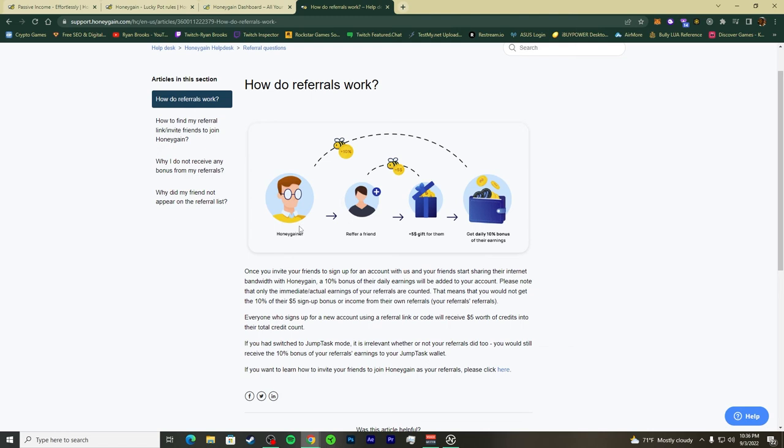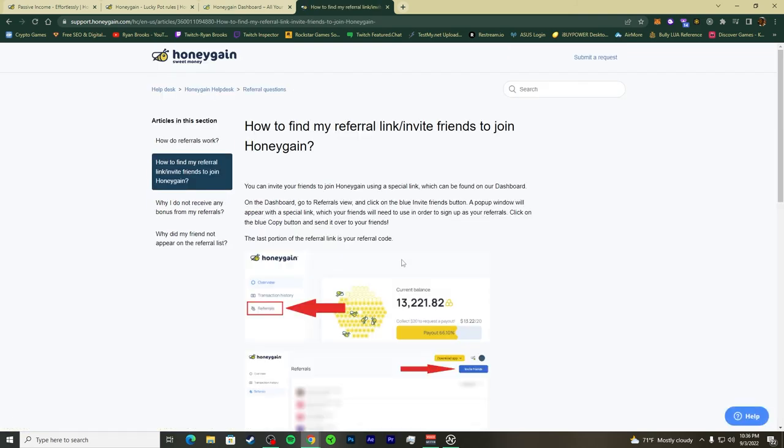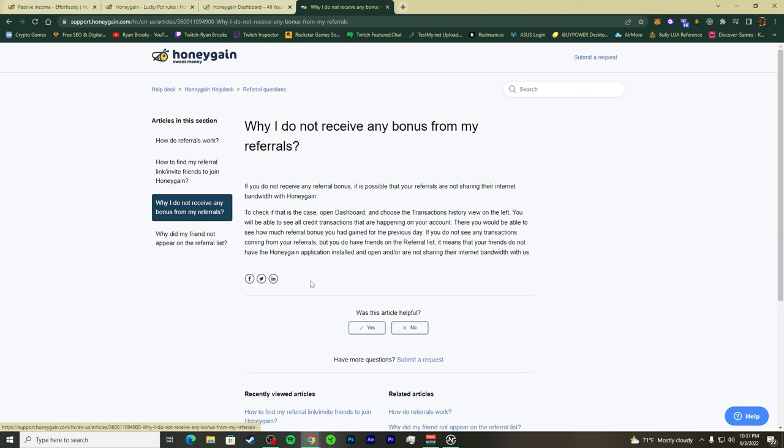That's how referral programs work across all companies — apps, websites, magazines, yellow pages. They want more people to invest and circulate money. To answer the question of why you might not see a referral bonus: your referrals must actually be sharing their internet bandwidth with HoneyGain. They have to actively use the app, not just sign up.